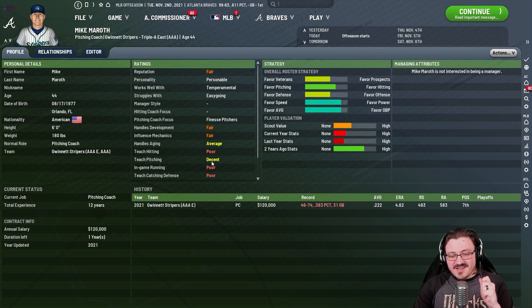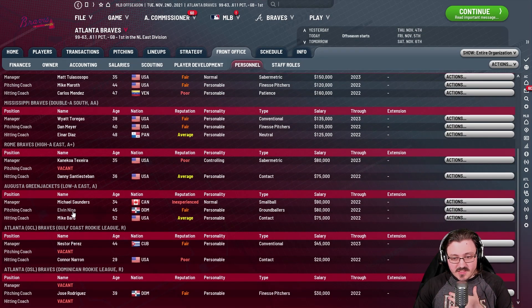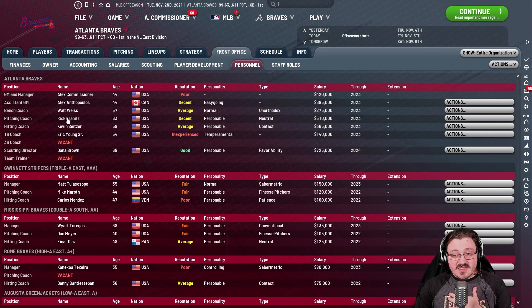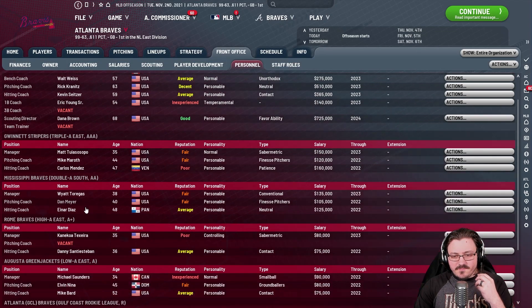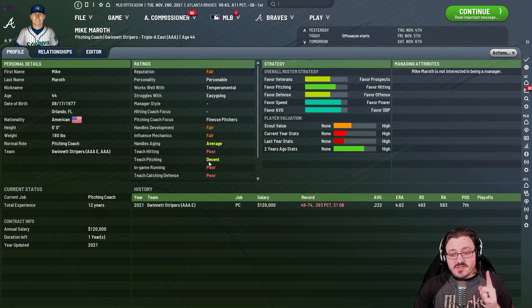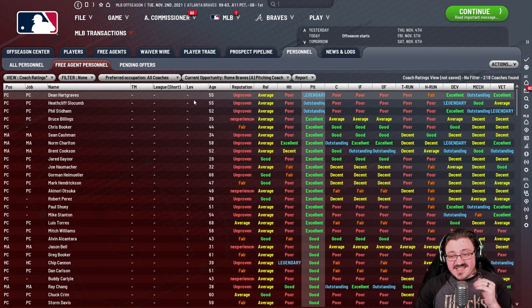Mike Maroth is not a great pitching coach — he's decent — but you can get so much better. He doesn't have much handling of development or influencing mechanics. Personally, I'd be getting rid of Mike Maroth, especially for AAA, and looking for somebody with much better pitching coach abilities. You need something better than decent, especially on your major league team, which is why Rick Kranitz is on our major league squad — because he teaches pitching excellently. For minor league pitching coaches, you want teach pitching to be as high as possible, though coaches that good may not sign for minor league staff.